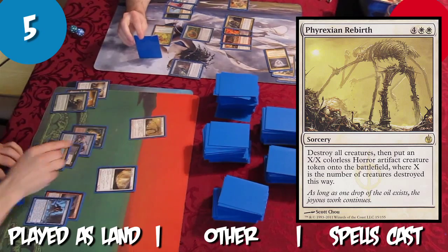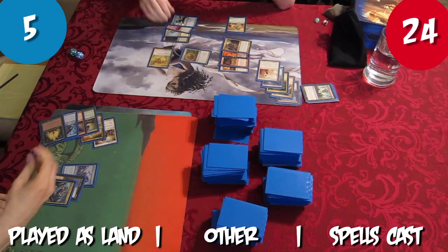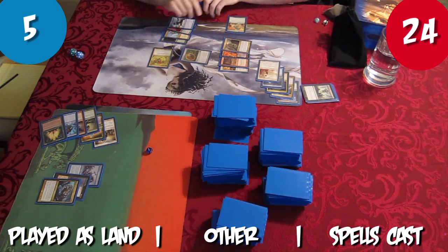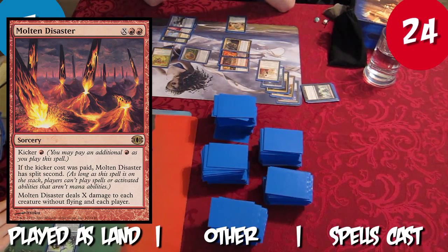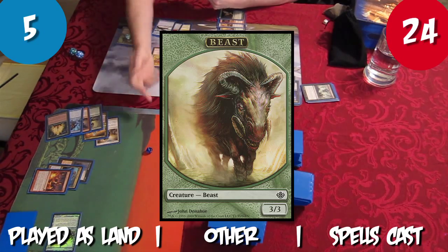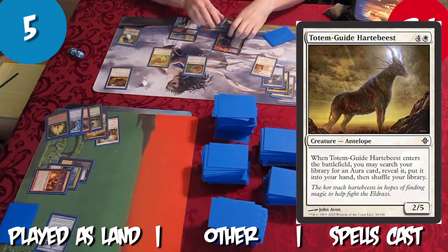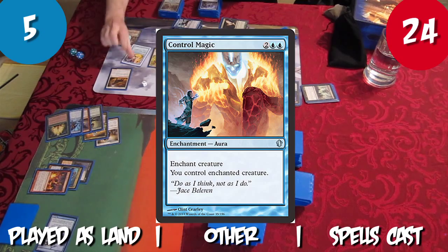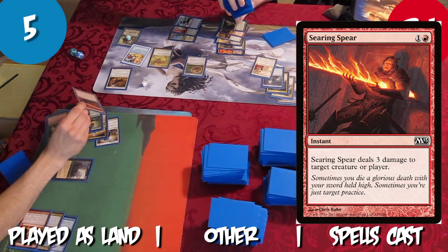Tristan casts Phyrexian Rebirth, finally killing the Prognostic Sphinx, and makes a 3/3 artifact horror. Tristan casts Ponder and draws a card, then plays Morton Disaster as a land. Rob casts Garruk Wildspeaker, making a beast and blowing up Tristan's horror token with Aura Shards. Rob casts Totem Guide Hartebeast, finding Control Magic and putting it into his hand. Tristan casts Searing Spear at the end of Rob's turn, killing Rob's beast.